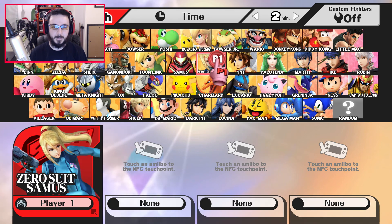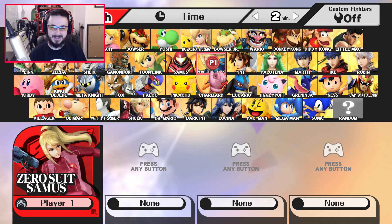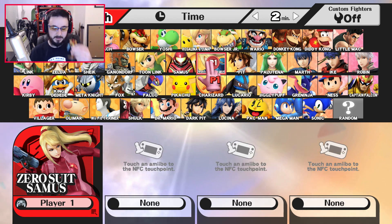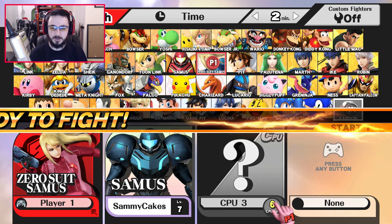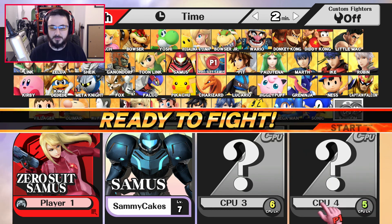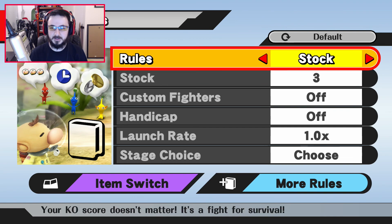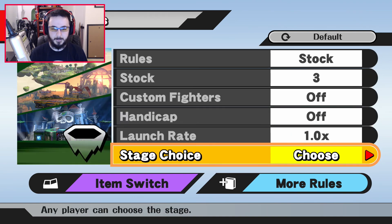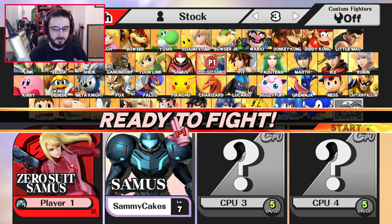I'm going to play as Zero Suit Samus — I love that pink, you know what I'm saying. We'll get some computers in here, going level five. I don't have faith in my abilities with Zero Suit Samus, but we gotta play a stock match — three stock. Survival. Yes, I think we're ready. Let's do this.